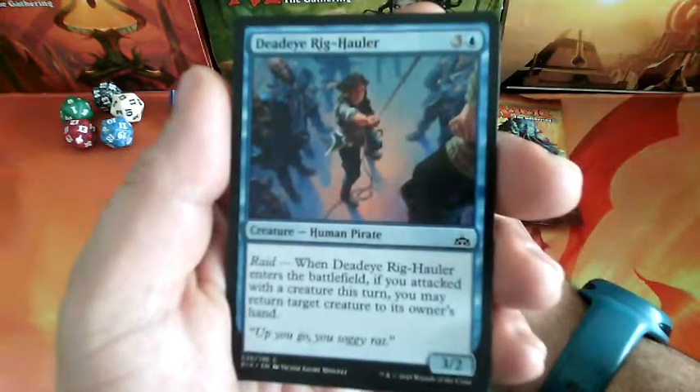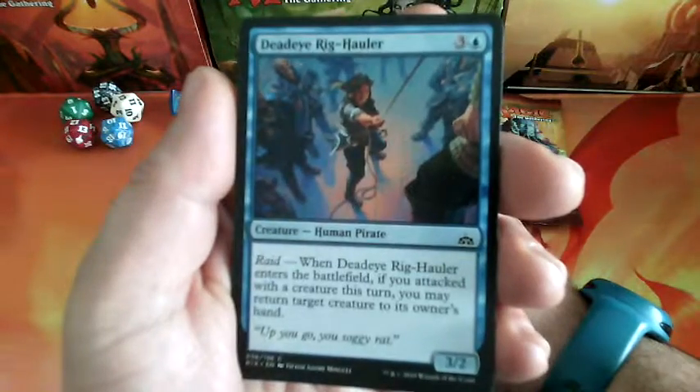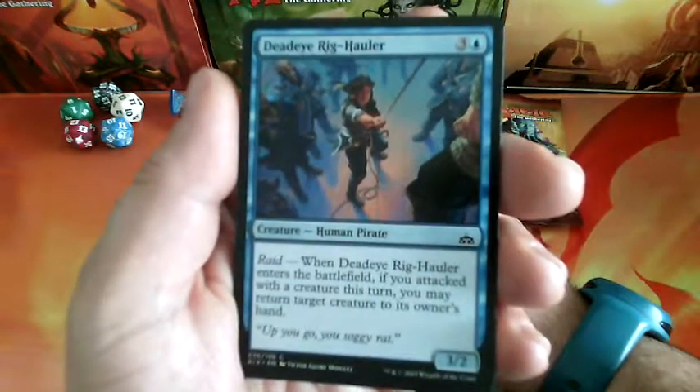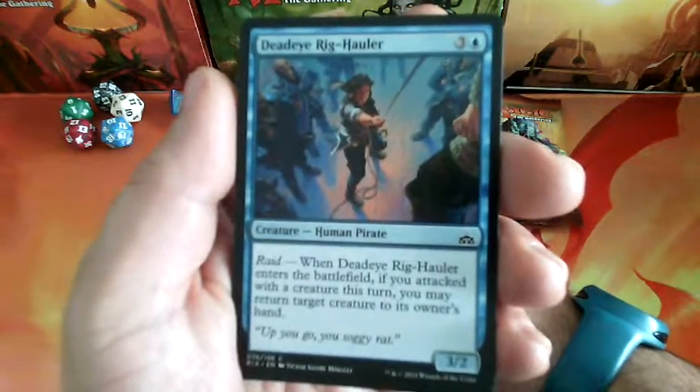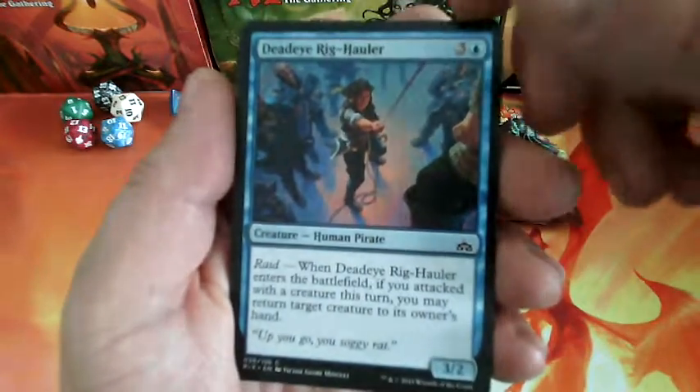Dead Eye Ring Hauler, a 4-drop. He has Raid. When it enters the battlefield, if you attacked with a creature this turn, you may return target creature to its owner's hand, and it is a 3-2.